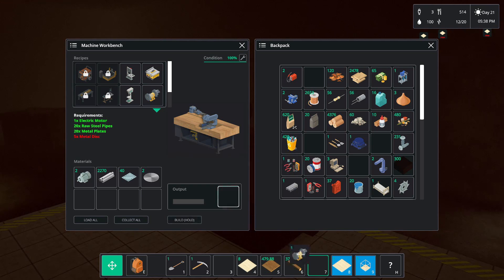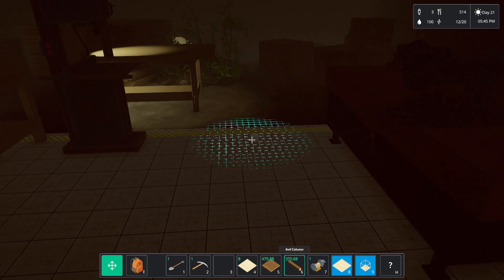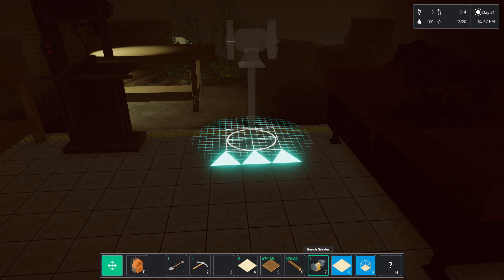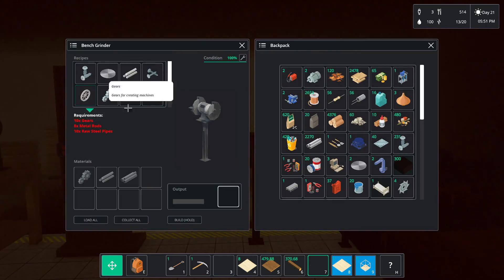What can you make me? Number seven — this is tiny. Hey, I can make the wheel! This is where we make the wheel. What do I need? Metal rods — I make right here. Collect all, load. How many do I need? Eight.